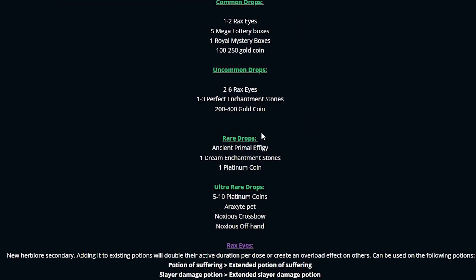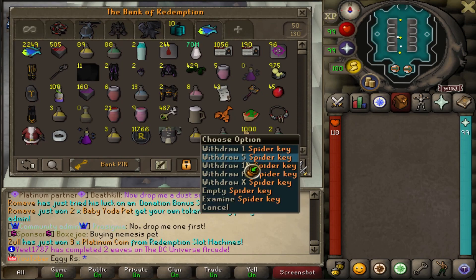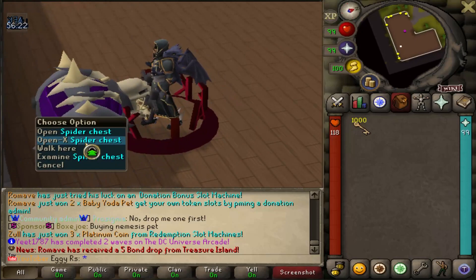It doesn't actually show rates, which is kind of sad, but we do have 1000 keys so hopefully you never know. It's only 1 in 2,500 for the actual drop from the boss, so you never know. Either way, without wasting any more time, 1000 spider keys right over to the chest.